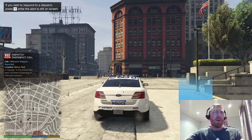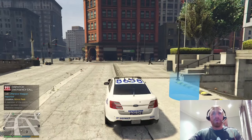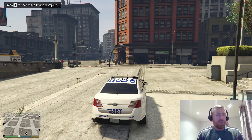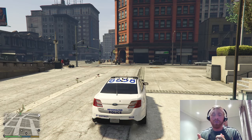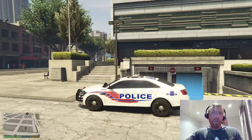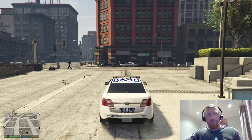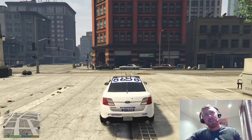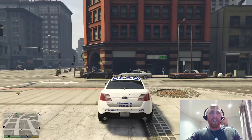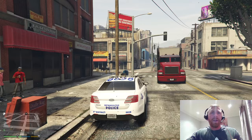So we're waiting for this to load up and then we'll get started. Right, quickly press Escape, go to LSPDFR. You could come out of your apartment and go to the police station if you want, but it's quicker just doing it this way.